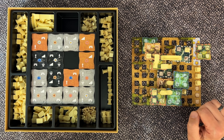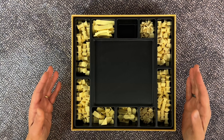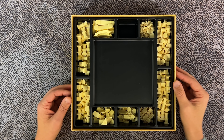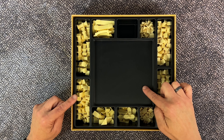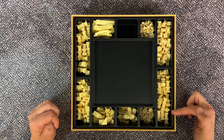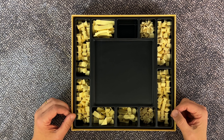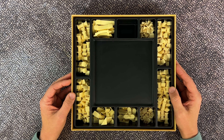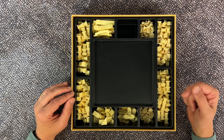Now let's start by setting up the game. Place the game box in the center of the table. The box will function as your supply and your quarry. Along the edges of the box there's room to create a supply of all the building pieces.